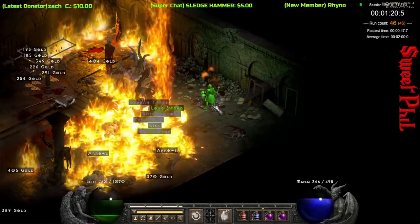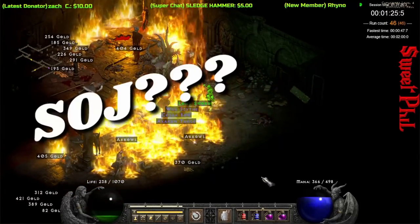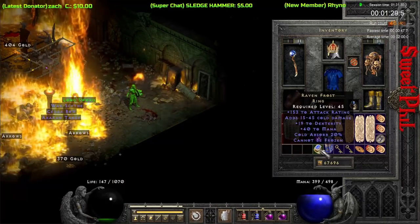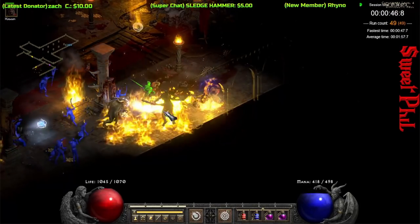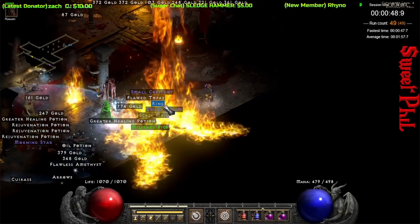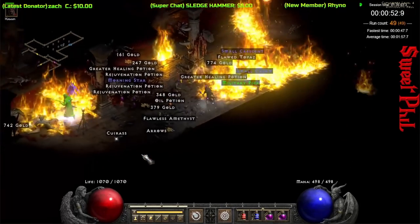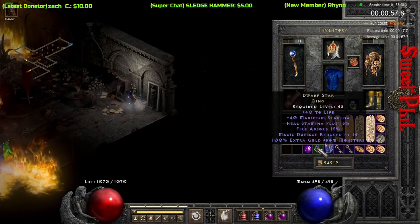We're grabbing another unique ring at run number 46. I would love to get an SOJ, but I know you have to eat a ton of these before you get one. I get a Ravenfrost — actually my first one on this single player account. Just a couple runs later, we pull out another ring. Is this going to be that SOJ? I cannot wait to get one already. Oh — a Dwarf Star.